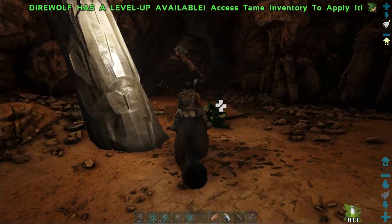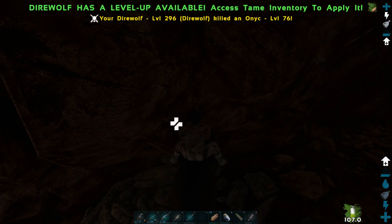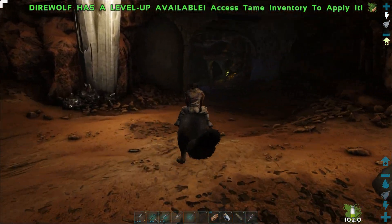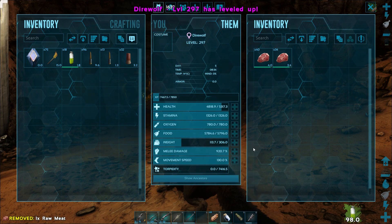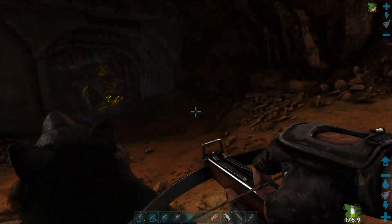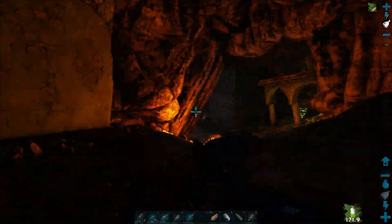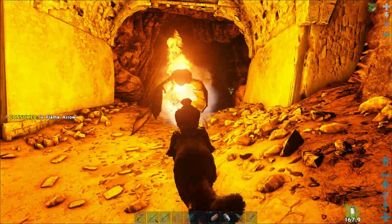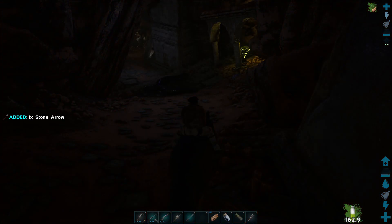There's an onyx trying to get through there — should we try and get it? We've got it! I just don't want to be on the way back and all these that clipped through the wall come back. Let's level up as well. Let me quickly reload my flaming arrows. It's always nice seeing onyxes burn — the most annoying creatures in the game.